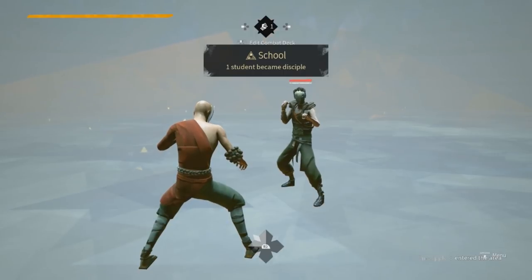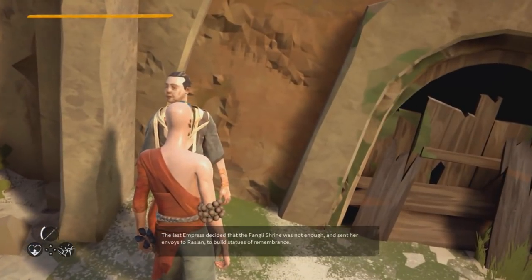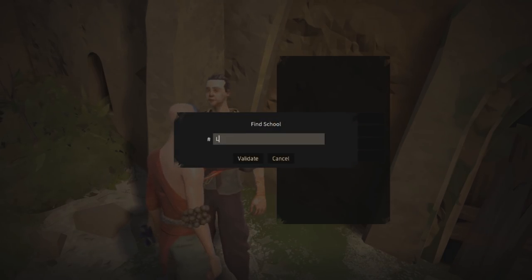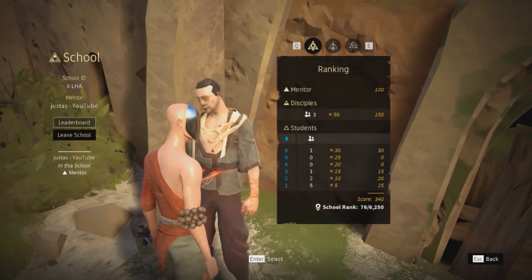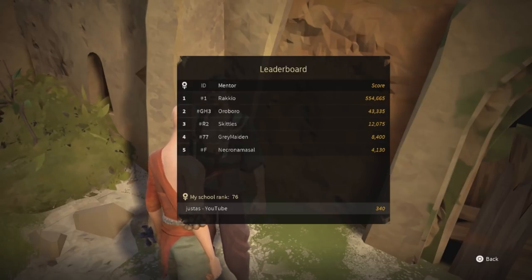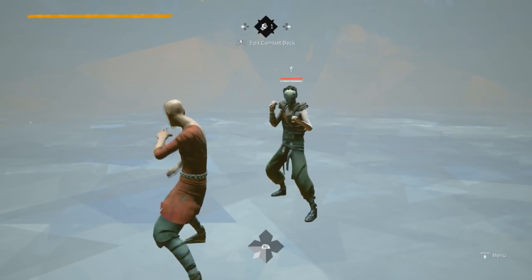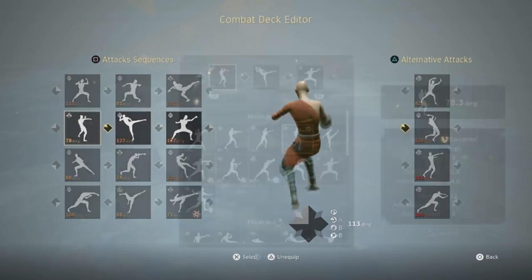If you want to use any deck I make in the Absolver series, just go up to this guy, press find school, and type in 'lha.' Validate — boom, see my school, join it, become a disciple, get my school rank up. It's already 76 and I want to see that number one, because the current leaderboard isn't looking too good — the number one person is an NPC. So if you're missing some moves, you can easily learn them by joining my school and learning the styles that I use.